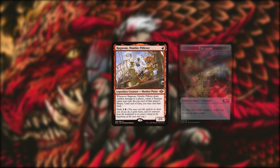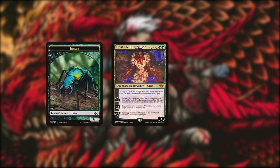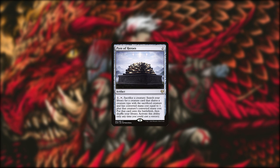Ragavan is a solid turn 1 threat that creates treasures to ramp or for Magda, and acts as a lightning rod for removal, diverting that removal from future Magdas. Grist acts as removal and another threat, continually making insect tokens. Notably, Grist is better in this deck than any other since the +1 ability repeats if you mill over an insect, and all your changelings count as insects. An early Grist or Valiant Changeling represent your best threats if you're forced to go with a beatdown plan instead of the combo game plan.